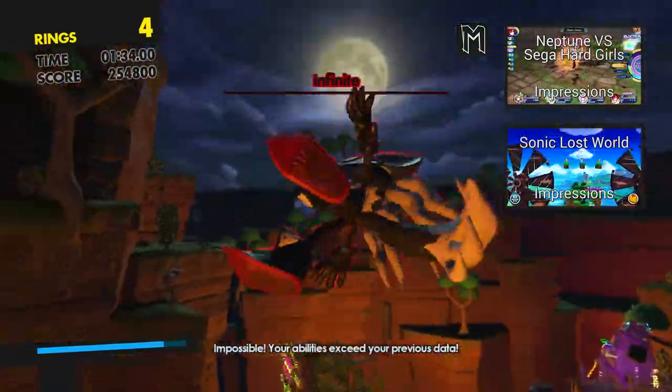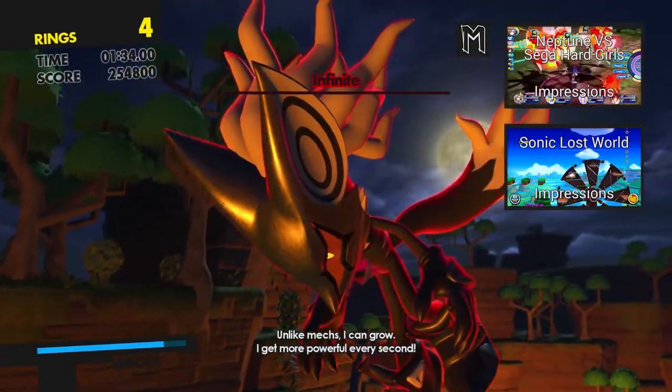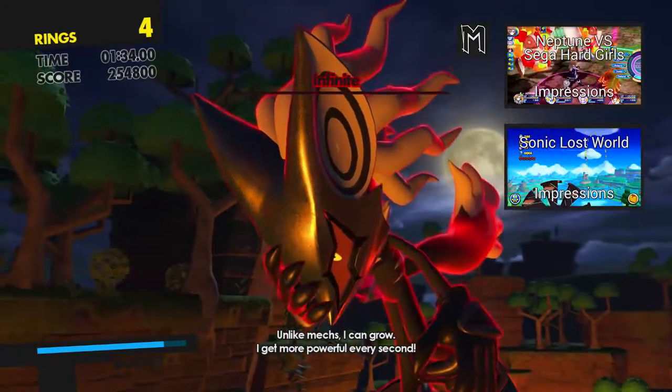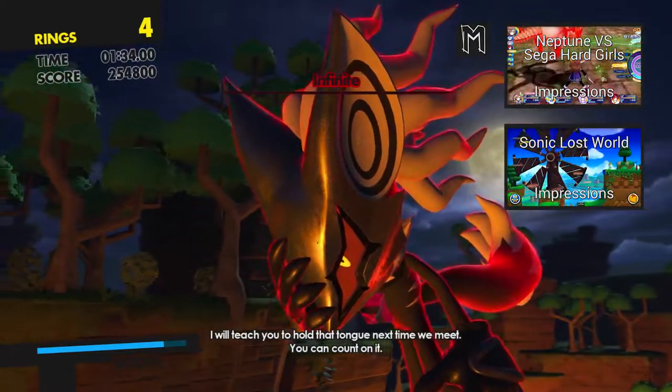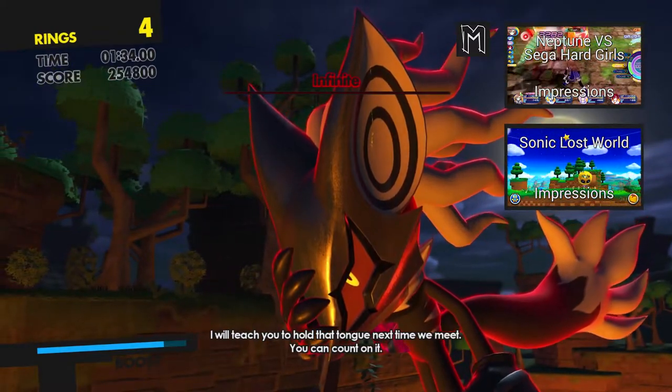I want to show off one mechanic because it's actually really cool — if you get hit by these it pulls you into an illusion. I thought that was super neat; it's not something particularly unique but it's something that's there and I thought it was really cool because that's his power. I just recommend getting Sonic Generations or Sonic Lost World before this one if you're looking for a truly great platforming experience. Anyways, thank you guys so much for watching.